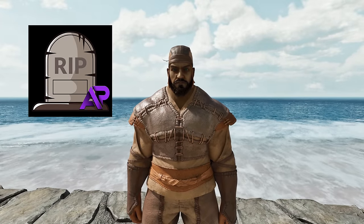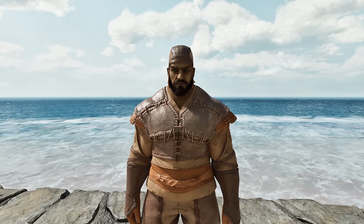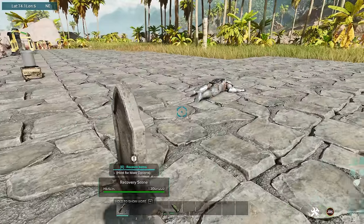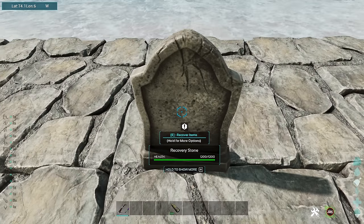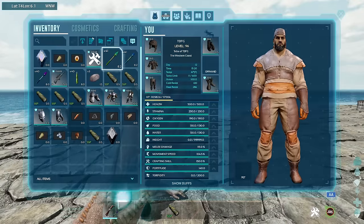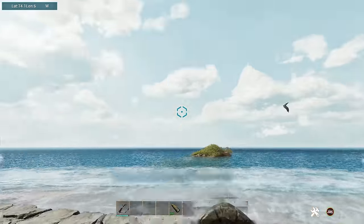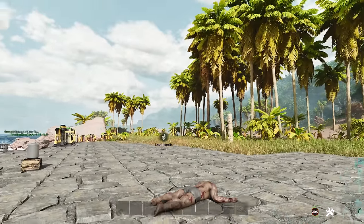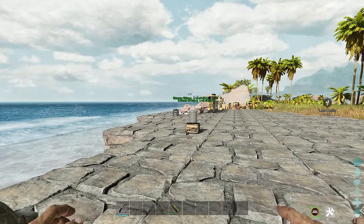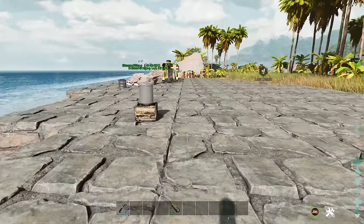For the last section we're covering two death recovery mods. The first is AP Death Recovery. You place a small device, and when you've died - even if your body is far across the map - you click Recover Items on the device and all your gear is instantly pulled back to your inventory. Really simple and very useful. Definitely a must-have on servers because running back across the map for your stuff is the worst.